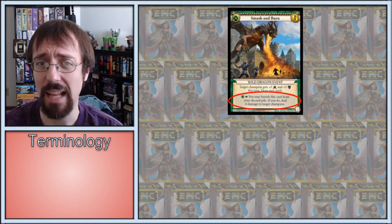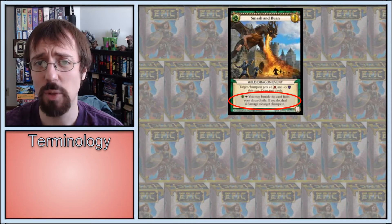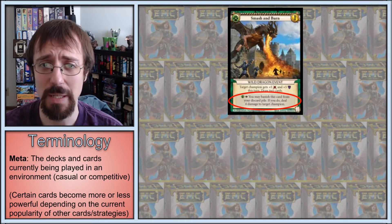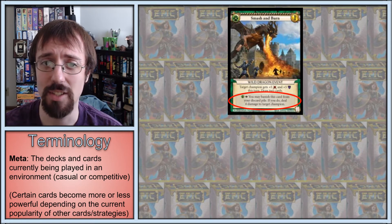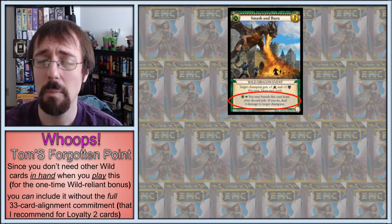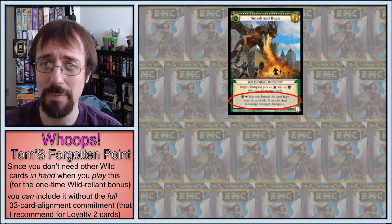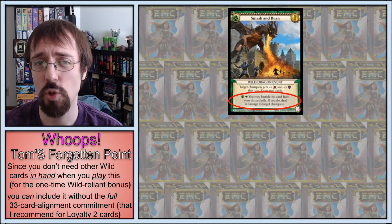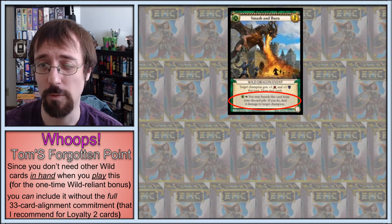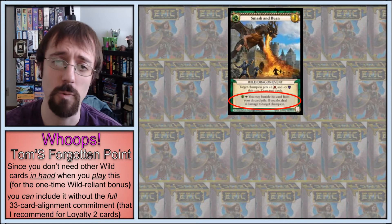Smash and Burn's obvious weakness, though, is that it can be banished by discard pile hate cards before you can spend a gold to actually activate it. Further, its prevalence in the meta has caused people to avoid including 6 or less defense champions that are worthwhile targets for it by itself. But as a side note, you can still play this even if there are no legal targets in play, since FX and Epic choose their targets on resolution instead of when played, so you'll still draw the 2 cards — you just won't buff anything.